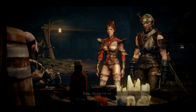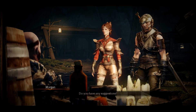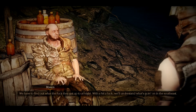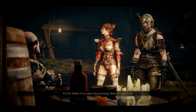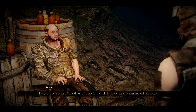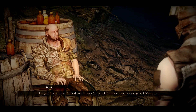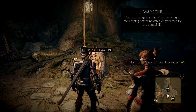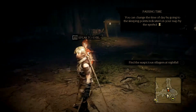Worthless wine-sop. Right, I'll check it out. Do you have any suggestions? We have to find out what they get up to at night. With a bit of luck, we'll understand what's going on in the southeast. It'd be better if we start this evening — wait till night falls. Hey, don't doze off, it's time to go out for a stroll. I have to stay here and guard this sector. No surprises there. So you can pass time, and we're at night right now — find the suspicious villagers at nightfall.